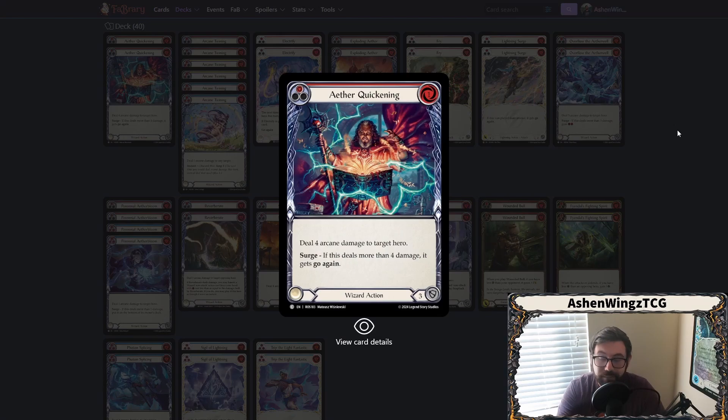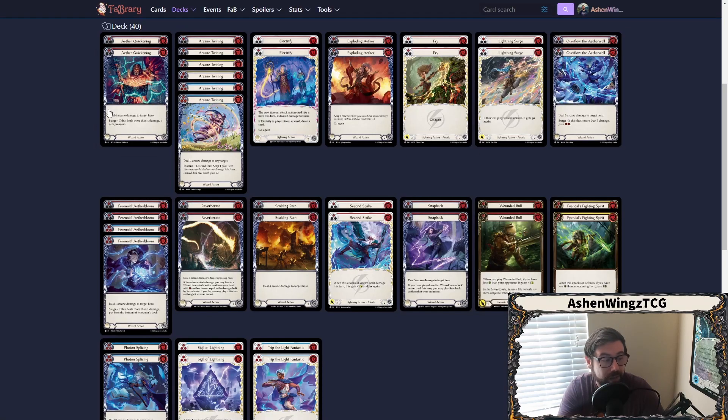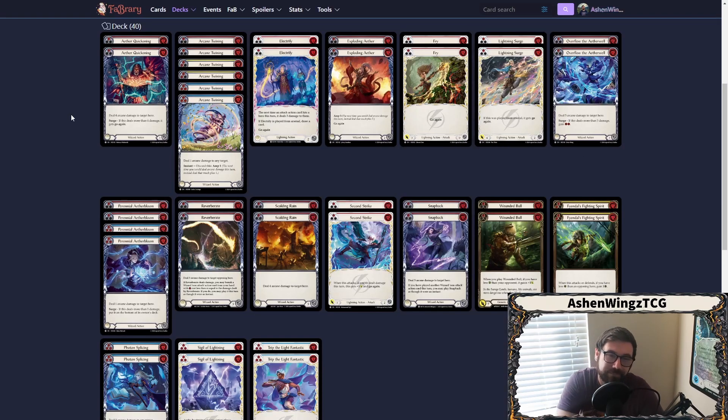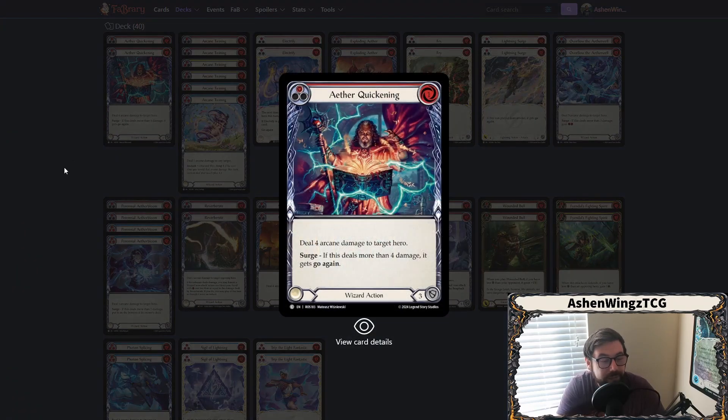We're going to first show that Aether Quickening, downshifted from rare into common, is in the deck. I like Aether Quickening strictly because if you're able to amp it one additional, it comes in for five, and if it hits for five it gets go again. You could amp it even further with cards like Exploding Aether — that's just one blue to play Exploding Aether, then Aether Quickening, and then you can play another attack. Aether Quickening is very powerful when amped right. It's a fun breakpoint because most heroes aren't running Arcane Barrier 4, they're running Arcane Barrier 3.